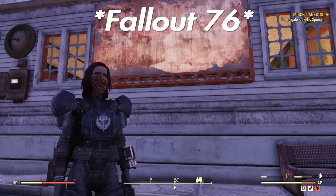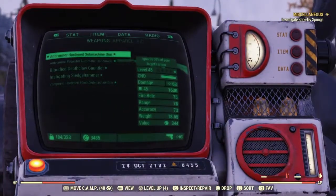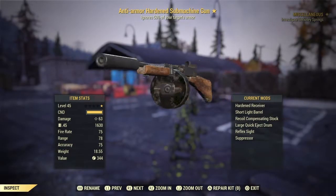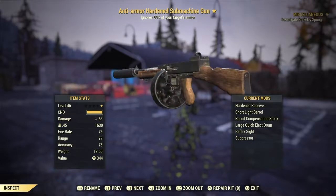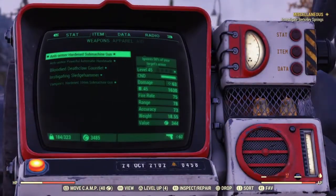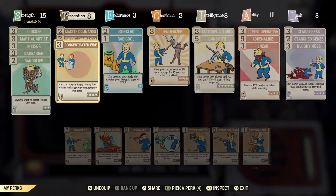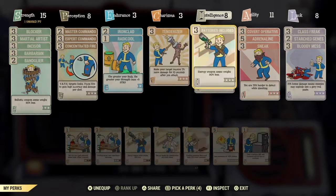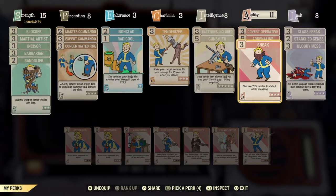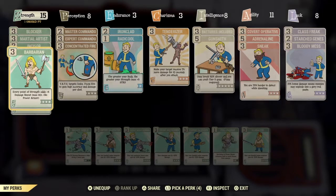What's up guys, welcome back to another Fallout 4 video. Today we're going to be looking at my anti-armor submachine gun. Right now it's throwing 63 damage, but we're going to be using this with a stealth commando build. The perks include master and expert commando, concentrated fire for focus fire, gunsmith so it doesn't break as fast, covert operative, sneak, bloody mess, and barbarian for damage resistance.